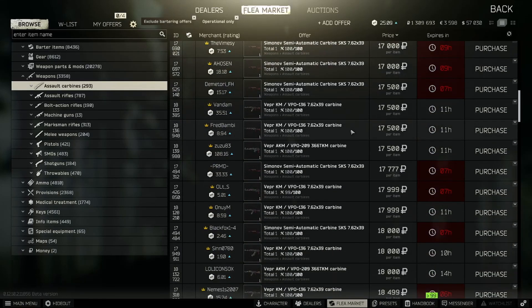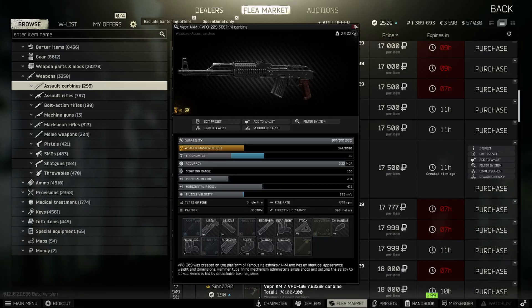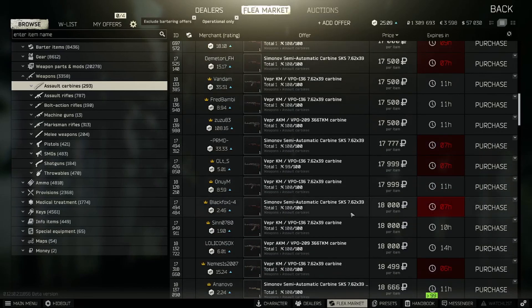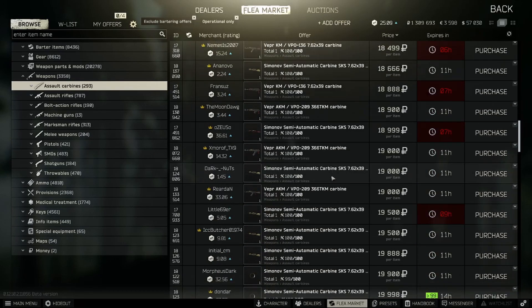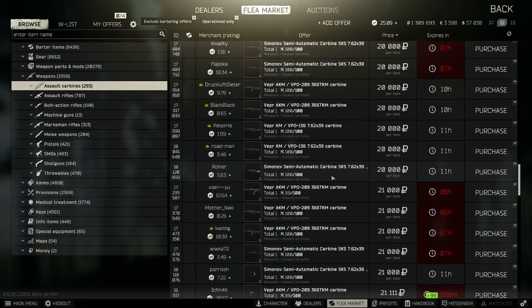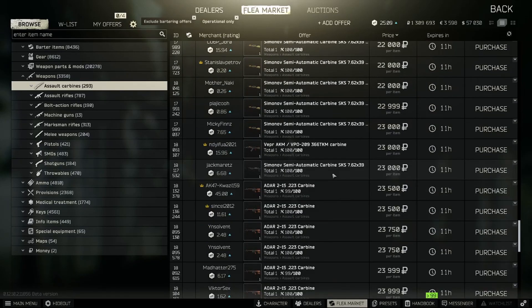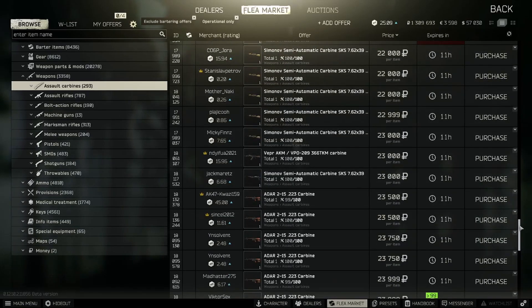For example, we have a Vepr AKM that actually has a B10M on it, a better handguard. We also have an extended 40-round magazine here - not loaded unfortunately, but if it had more attachments and was loaded it'd be worth decent. There's also an SKS here - looks like it might be from Tagilla's guards or maybe Sanitar - but it's just little things like looking for attachments and all that good stuff.